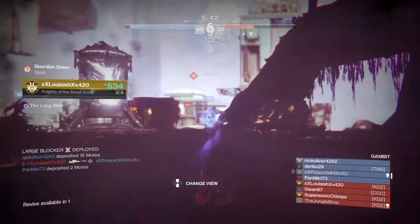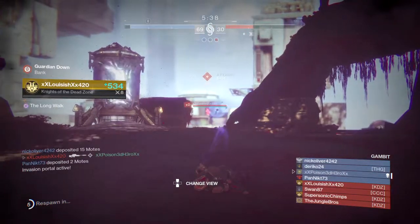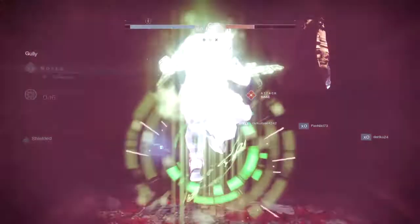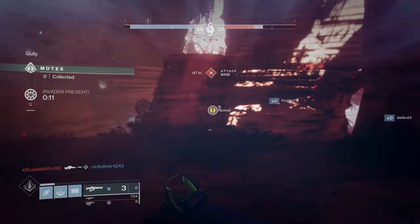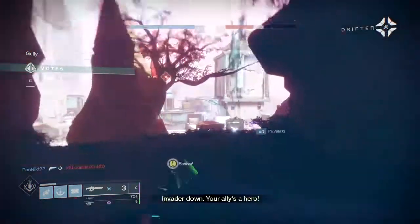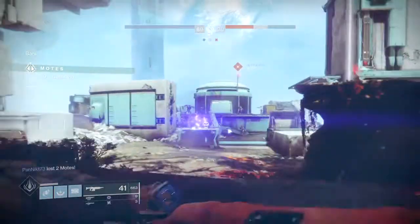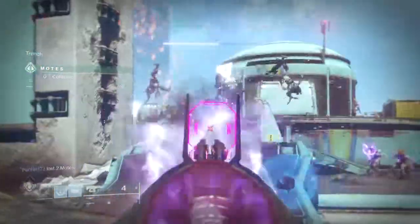Now for the don'ts — these are mostly common sense. Do not move into the central spawning area where the primeval respawns, as this leaves you too exposed with little room to escape. All it takes is one super, a heavy weapon, a sniper, a shotgun — anything — from the opposing team to end your invasion. If you're caught out in the open and the enemy team can see you, they can flank you easily and that's game over.